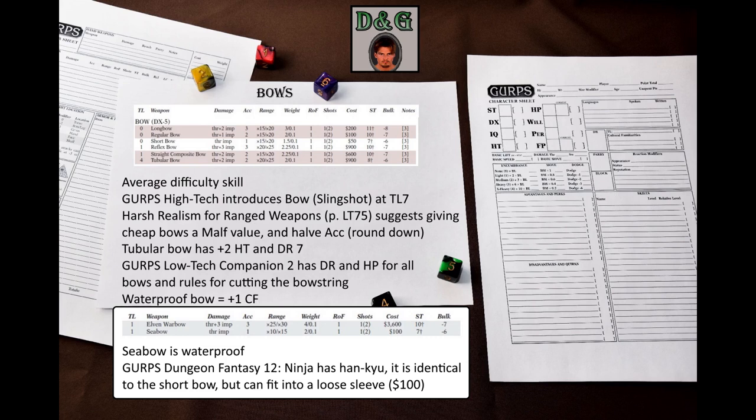Of all these bows, the tubular bow needs a special mention. GURPS Low-Tech Companion 2 has DR and HP values for all the bows, plus it has rules for cutting the bowstring with a well-aimed attack.